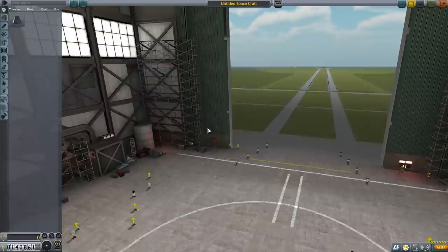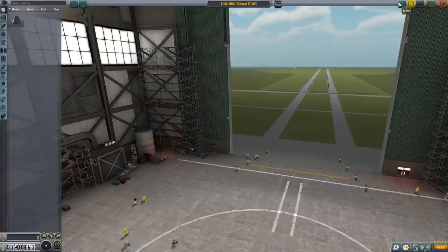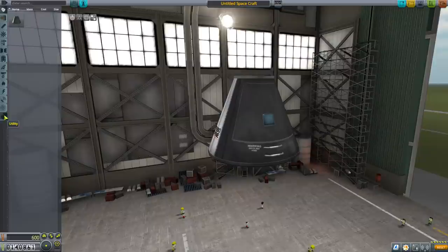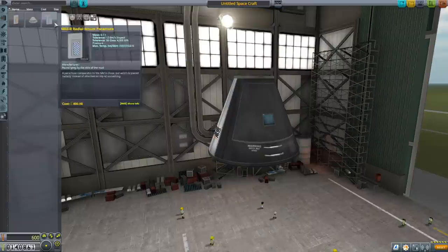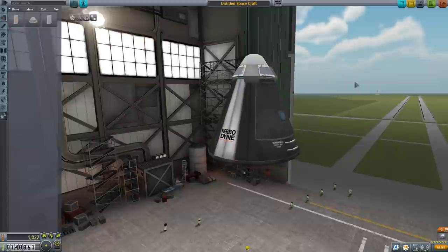Let's go back to our Vehicle Assembly Building and design a new spacecraft. This spacecraft is almost certainly going to reach space, but not necessarily stay in space, and that's okay. We're going to drop a Mark I Command Pod in here. This Mark I Command Pod is going to have to return to Earth from space, so it really needs two things. It's still going to require a parachute — we unlocked two radial chutes last episode, but we're going to use the Mark 16 parachute, same as before.